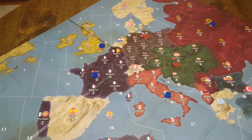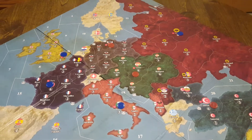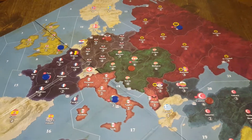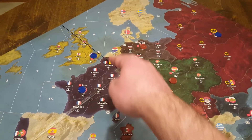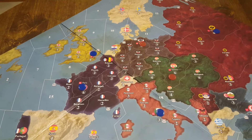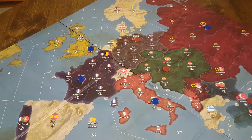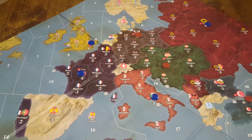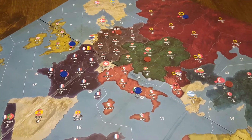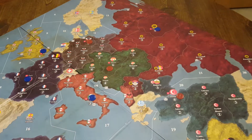Now if you aren't playing that you have to take Paris — if just any two capitals will do — then I would recommend putting some sort of pressure on Italy, but using the German units that you start with in this area, maybe Hanover as well, to come over to Belgium and Alsace. Just like in a tournament game, build your defenses there, but you're probably not going to move into Switzerland. As Austria, you're probably going to just keep stalemating in Venice while sending everything else you can toward Russia. And the Ottomans, of course, are going to come up this way.